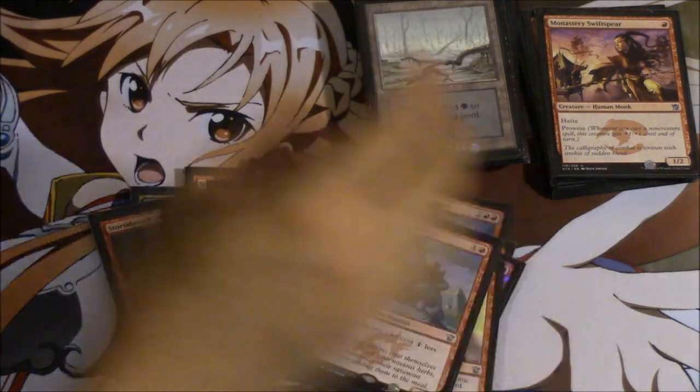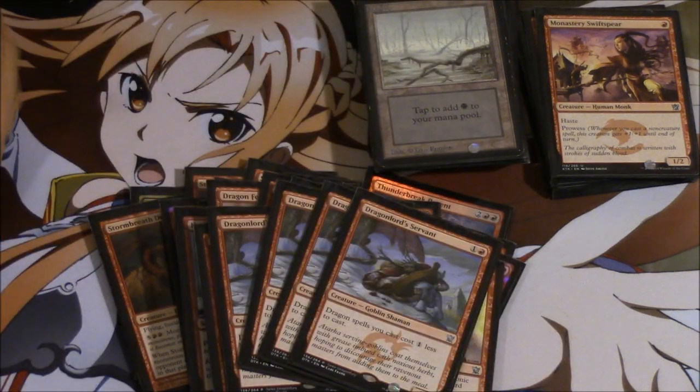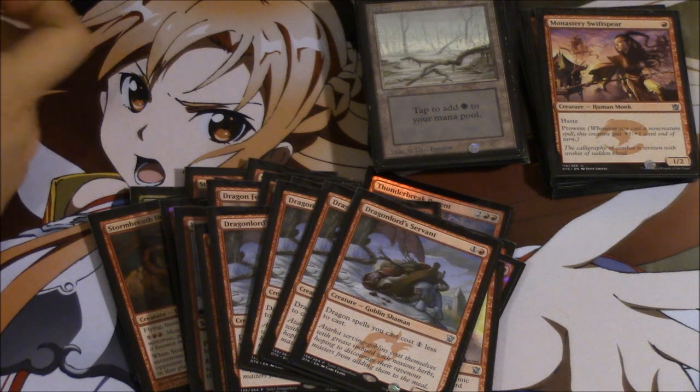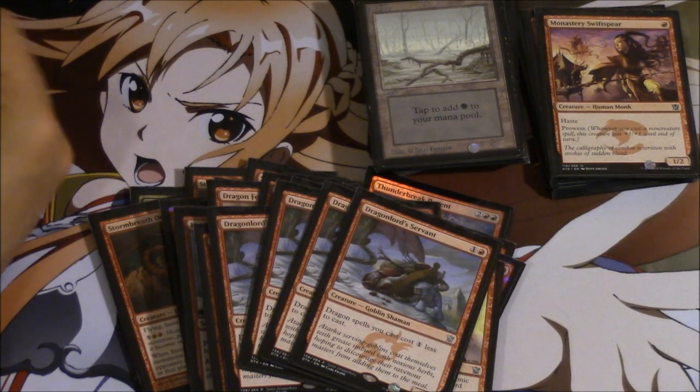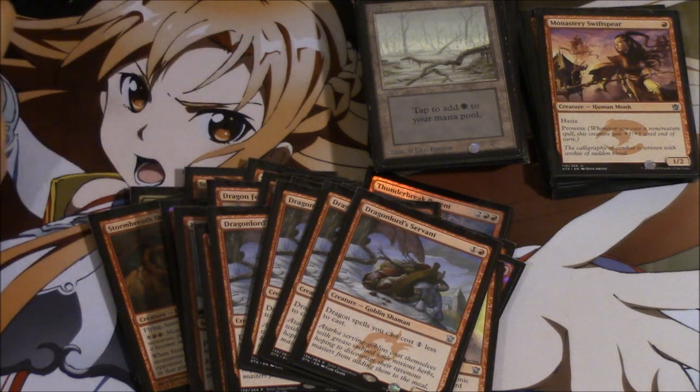The way my deck differs a little bit is I have Dragon Lord Servant. The card is very good with Kolaghan — I like it a lot. Dropping a Thunderbreak Regent a turn early is so unbeatable; that just makes it very difficult for them to beat it. Also, something interesting to know — it will pump up your Goblin Rabble Master. So playing Dragon Lord Servant and not having Dragon Rabble Master could be a viable plan. The body of this particular card is very good against most decks you're bad against.